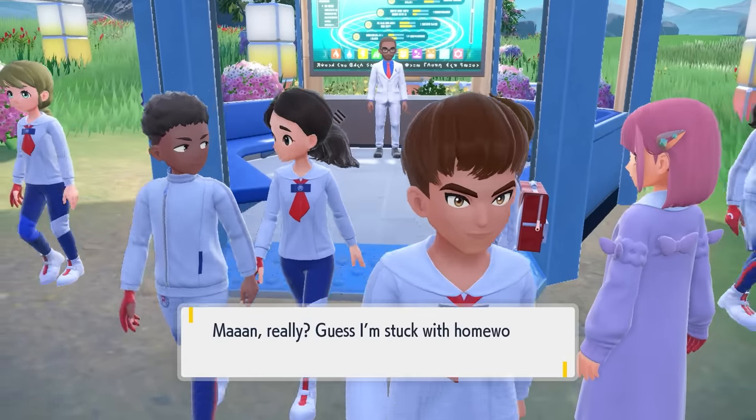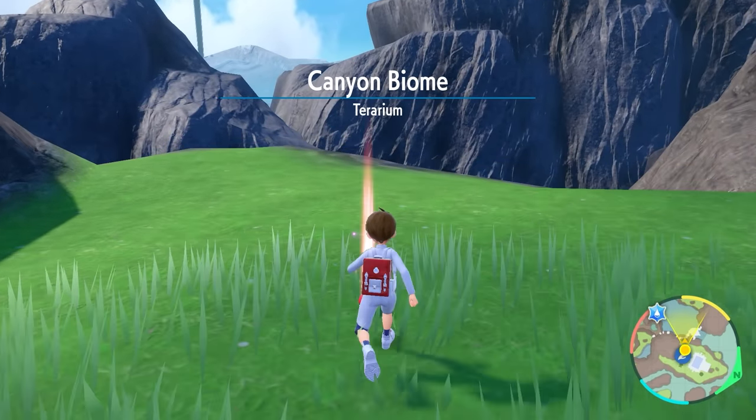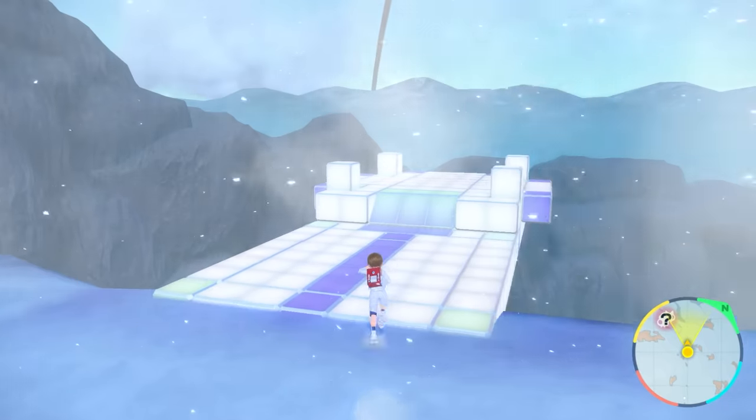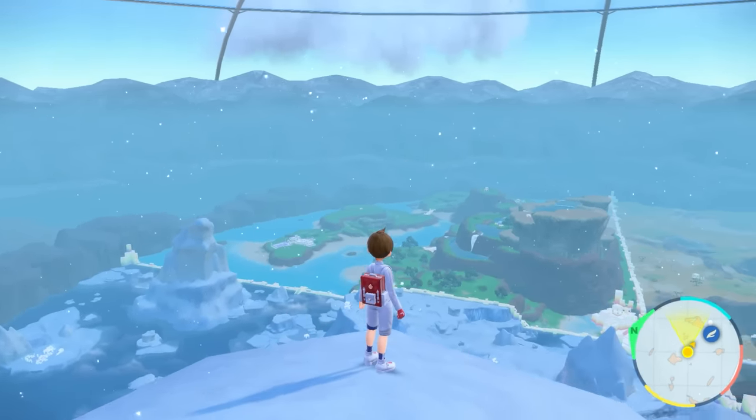After that, the next mission popped up — it was to meet up with Carmine in the center of the Terrarium. At this point, I looked over to the Nintendo rep and said I'm going to take a long exploration shortcut to go to Carmine. I still had two biomes I needed to check out, and I used my time very wisely to get this information for everyone watching. So right from the Coastal Biome, I made my way into the Polar Biome.